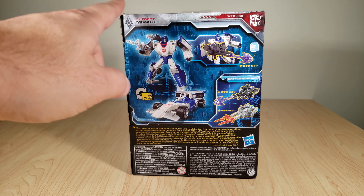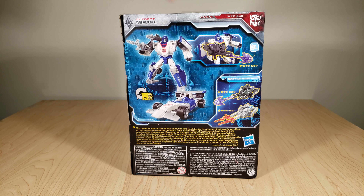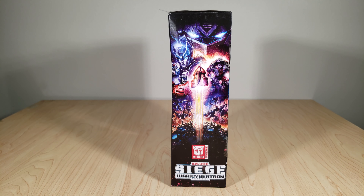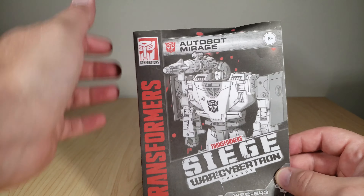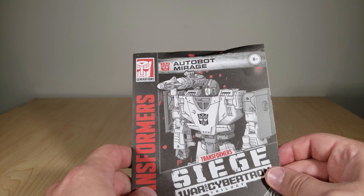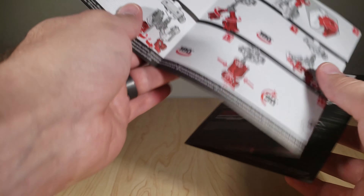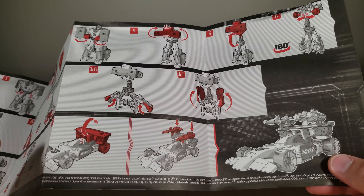On the back you have his two modes. It takes 19 steps to transform him, and you've got your Battlemaster crosshills here. On this side you have a crushed image — thanks, Amazon — of the typical War for Cybertron Siege promotional art. And here are the instructions for Mirage, with this nice big wrinkle at the top, thank you for that. It's got a very neutral render of him, serial number Siege 43. The front is just the transformation to his vehicle mode, along with recommended weapon storage.